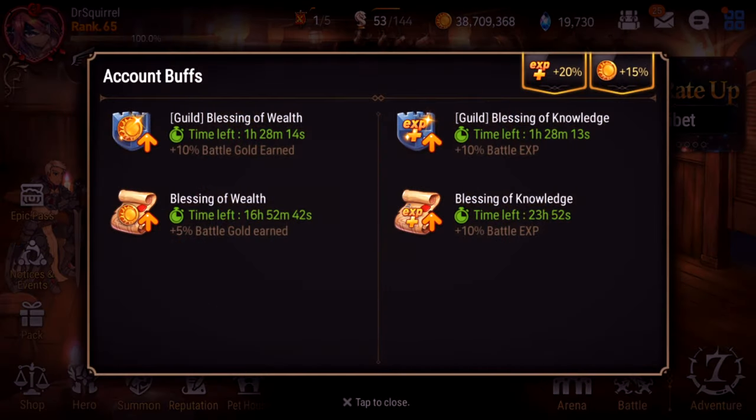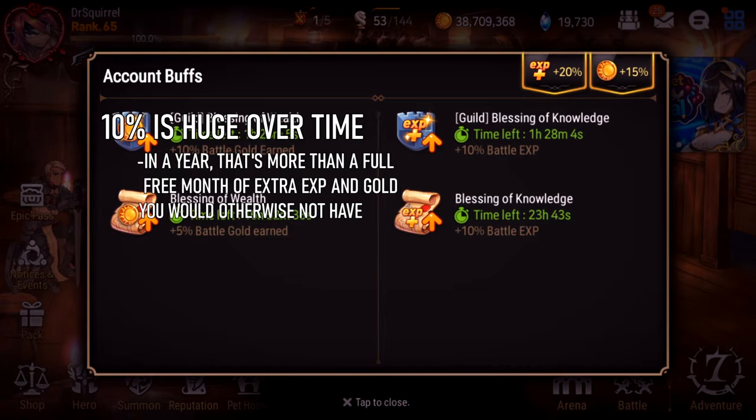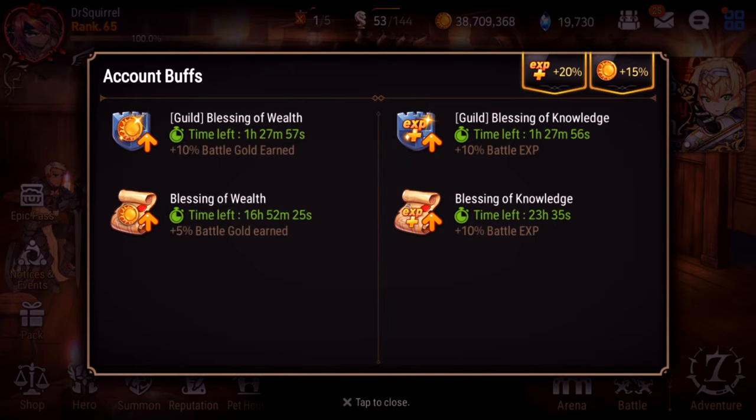Outside of that, you always get the guild Blessing of Wealth and Blessing of Knowledge — 10% gold and experience. It doesn't seem like a lot, but over the course of a year that basically means you get more than a month of extra gold and experience versus someone who didn't have it. So if you're not in a guild, that's crazy. Join one, even if it's a trash one, just to get these bonuses. If you're stronger, join a good guild to get into higher guild wars. In Glorious Guardian, you can basically get five Mystic Summons a week for free.